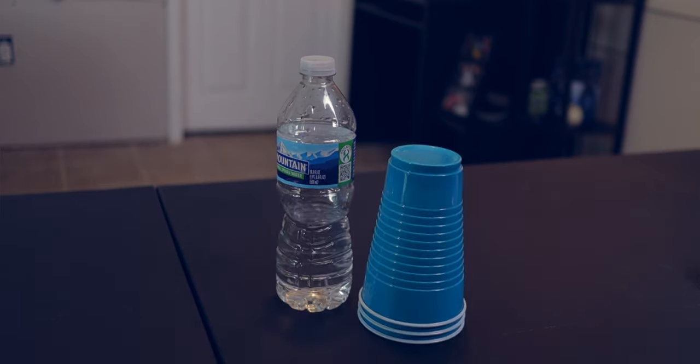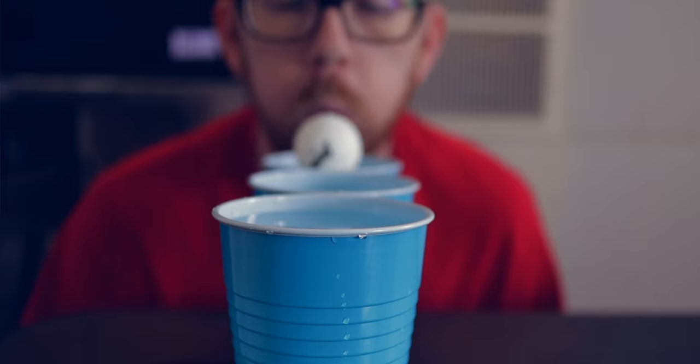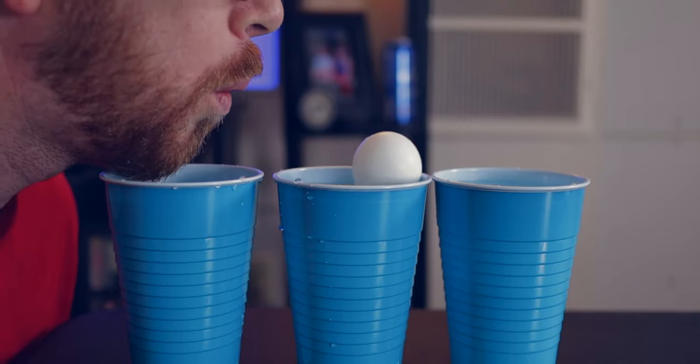The first game is called Ping Pong Floats. What you need are simply three party cups and one ping pong ball. Fill the cups up with water — ideally you'd have teams of one, two, three, or four. You'd have three cups and one ping pong ball for each team. The object is to blow the ball from one cup to the next, and the first team to get it into the third cup wins the race.